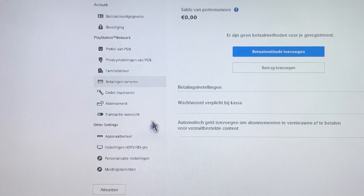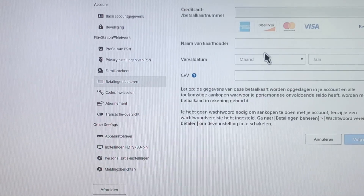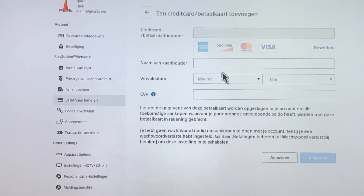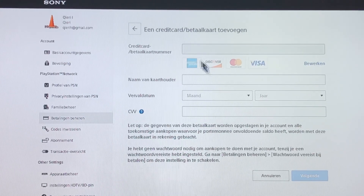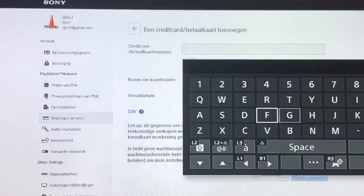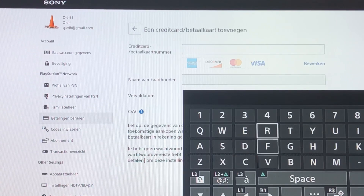Now go to Add a New Payment Method. You can choose between a PayPal account, a credit or debit card, or you can also redeem PSN codes. Click on the credit and debit card option. You will get a form to fill in all your information again. Fill everything back in here and it should work this time, as long as there's no other issue with your PlayStation.